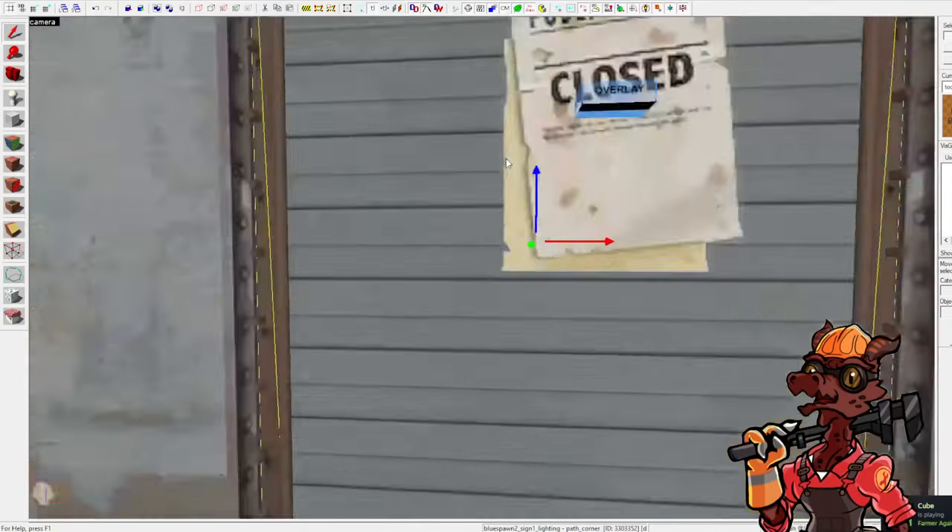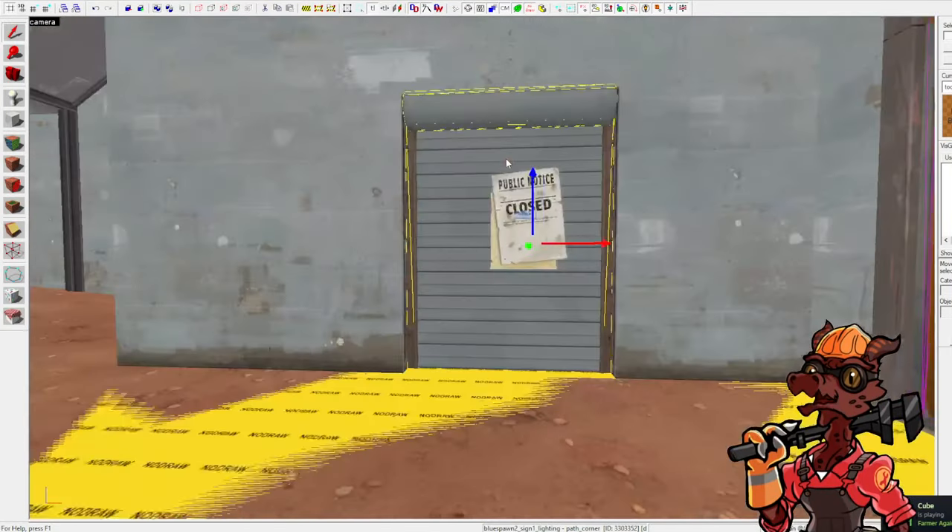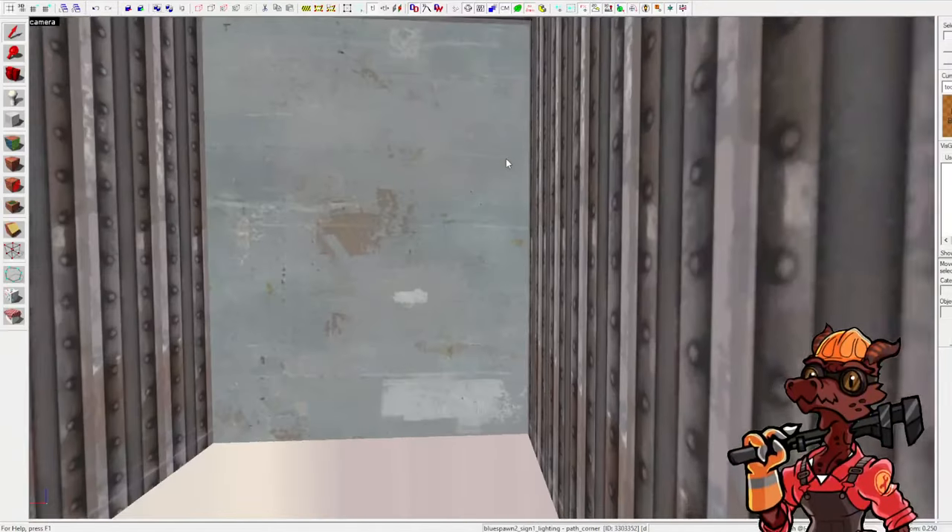'But then you get things like this — it's a detail, but it's a very well-aligned detail that makes me think that at some point this was actually some sort of doorway that you could travel through in an earlier version.'